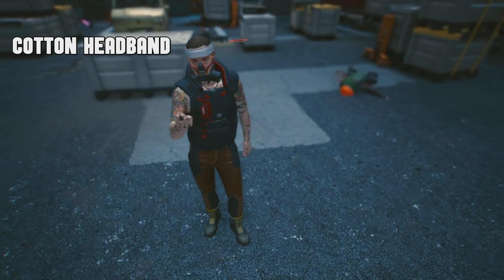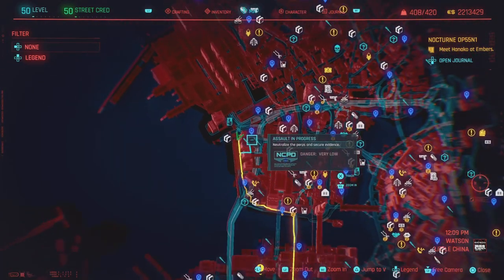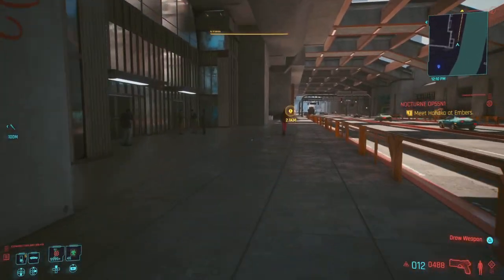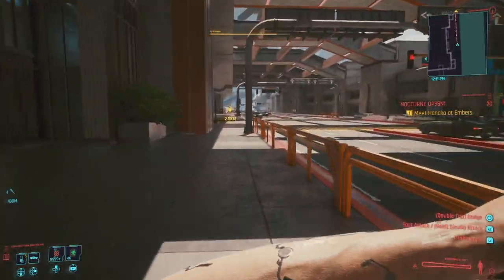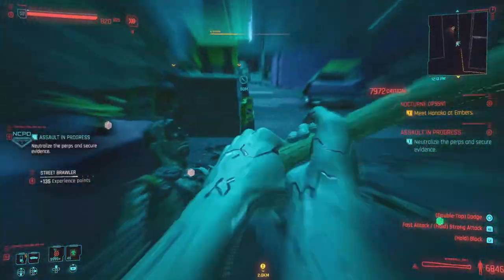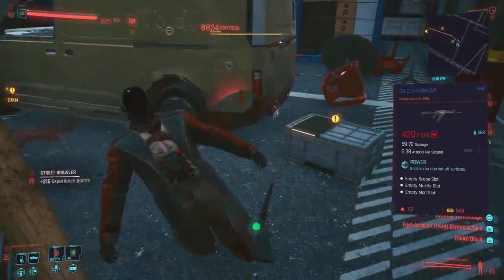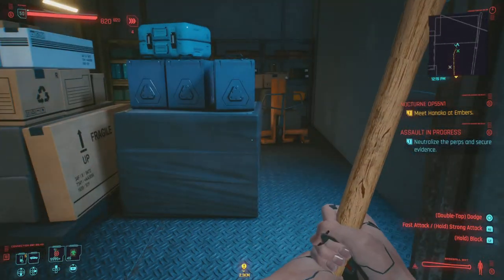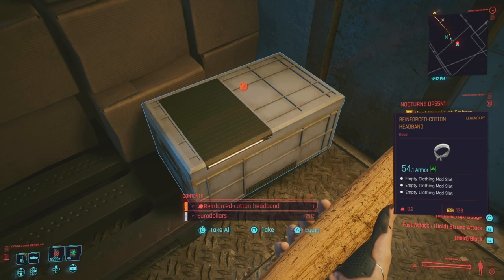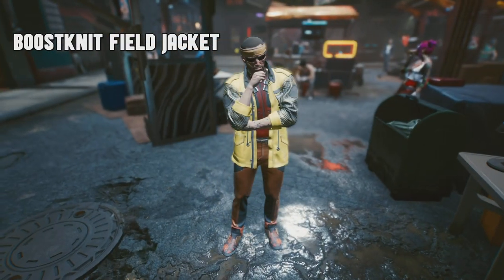Next up we have the Cotton Headband, located out in Watson Little China at an Assault in Progress. If you already completed this, you can still come pick up the legendary — as long as you've never picked it up. Head over to the assault, there will be some enemies but they're not super high level. Take them out however you like — stealth, guns blazing, whatever. Right behind the area, there's a chest; inside will be the Reinforced Cotton Headband. You want it to roll with three mods — I got it on the first try.